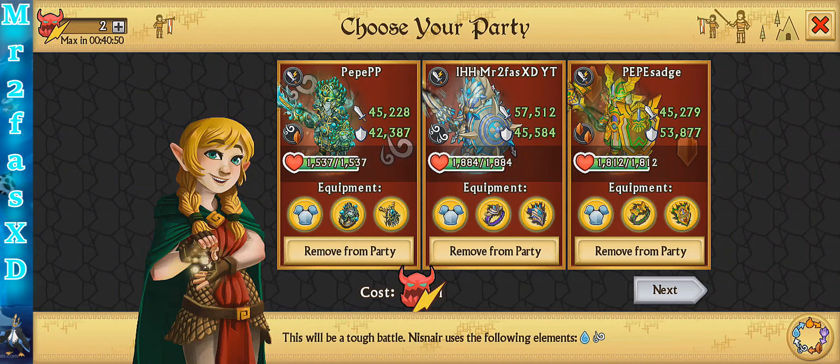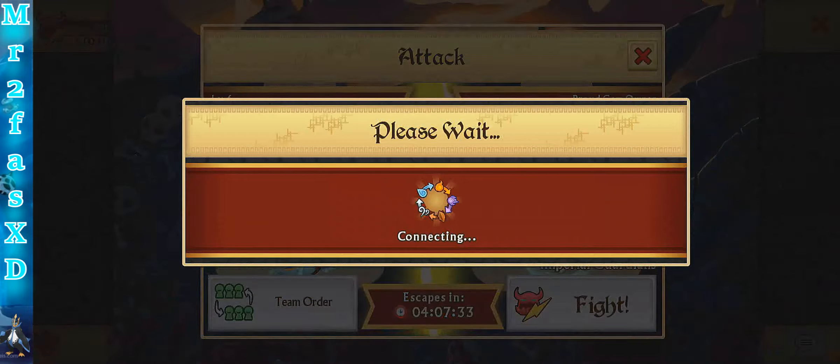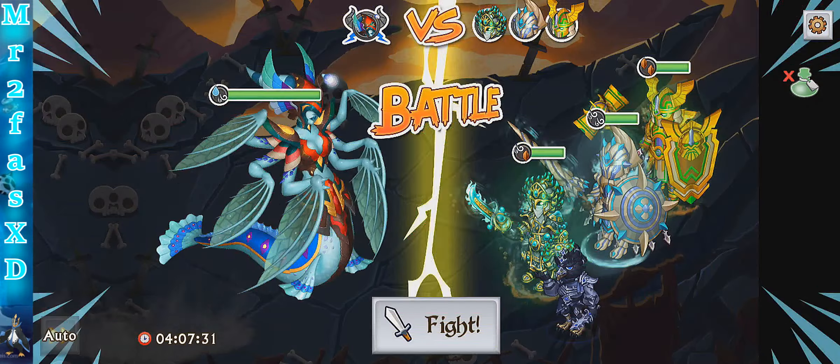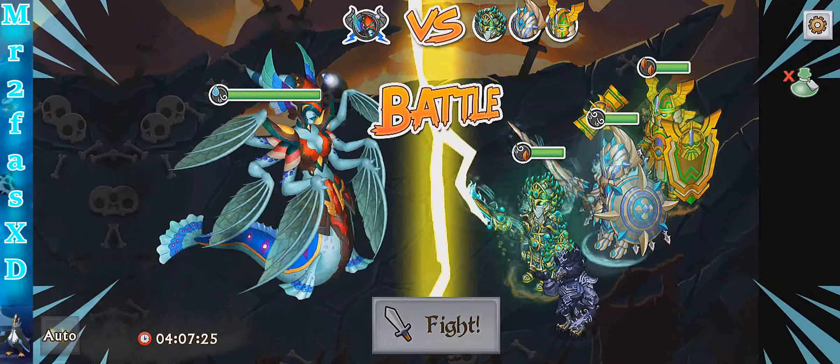I'm going to try two different things and see how it goes. I know it's variable, but I want to try my dual earth armor on my main knight and kind of switch that out. I'll show you what I mean in a little bit. Special ability two first, and then I'll switch to one once I get two special abilities off.